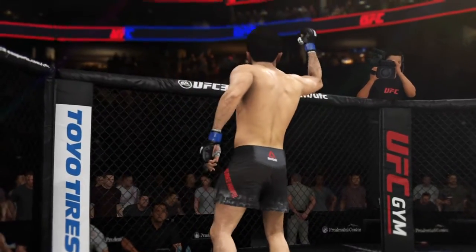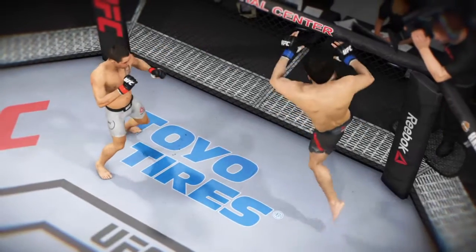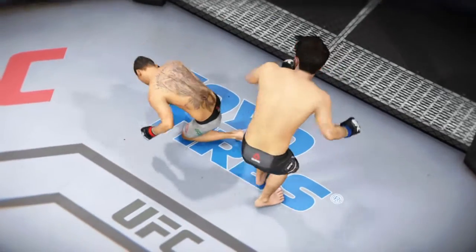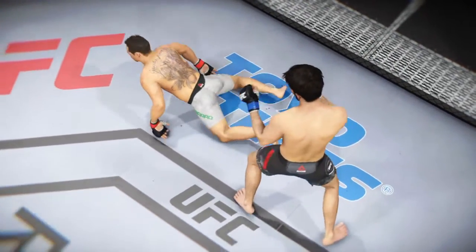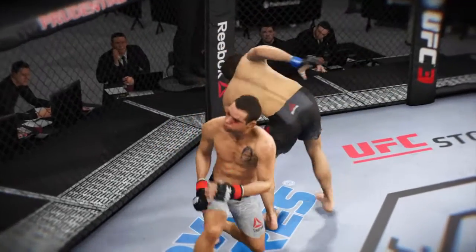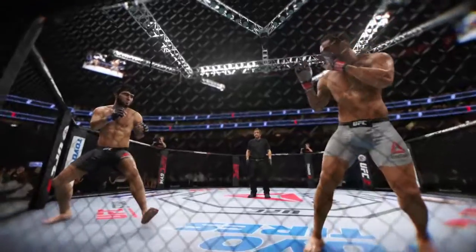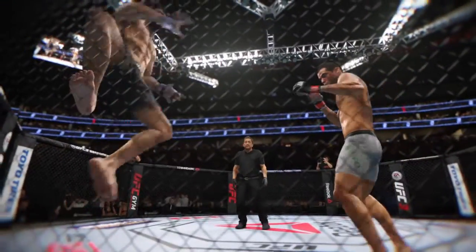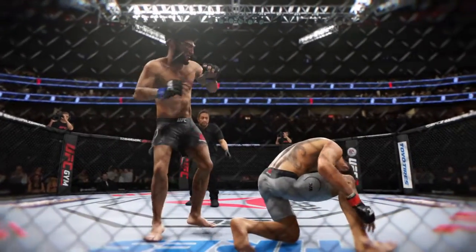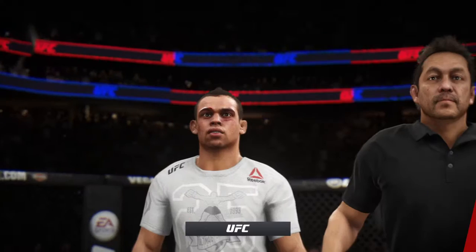Big roundhouse kick KO for the victory. That fight was over as soon as that kick made contact. With this particular striker, you are playing with poison if you don't get that guard up. You know these kicks are coming — they come in bunches. That was a near-perfect land: nailed the target, full extension on the kick. That's one of the better highlights we've seen recently inside the Octagon. Let's see it one more time.